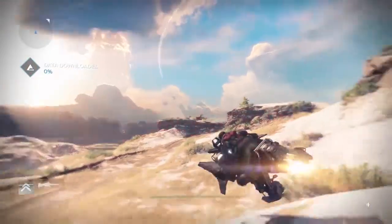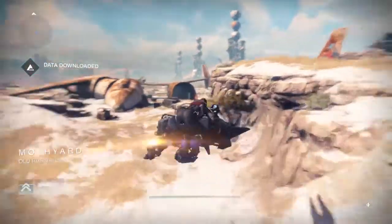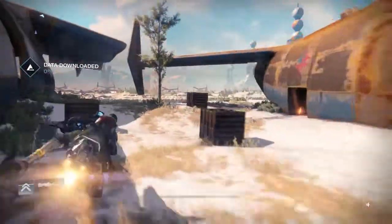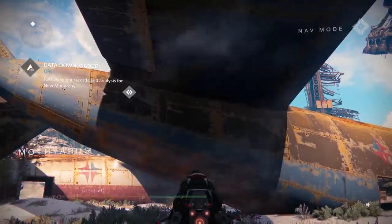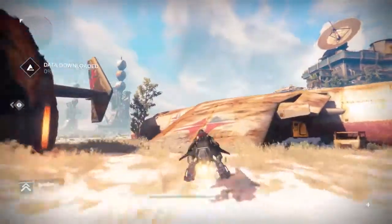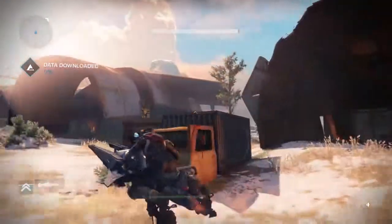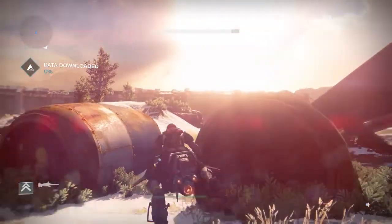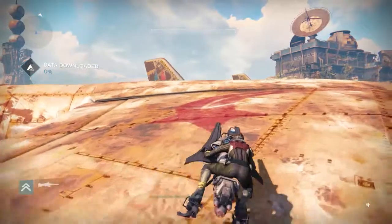These sparrows are pretty fun — they're basically scout bikes, like pod racers. I keep hitting things. The mission waypoint is above me somewhere. I'm trying to navigate up there. The sparrow is definitely the way to get around quickly but it's tricky on rough terrain.